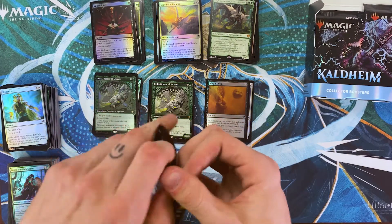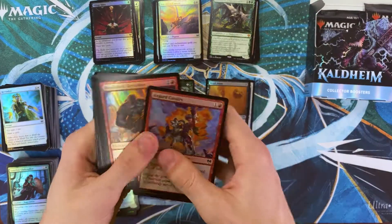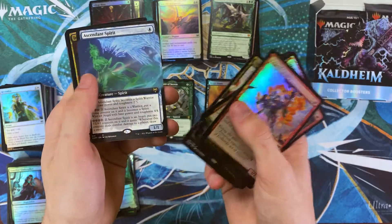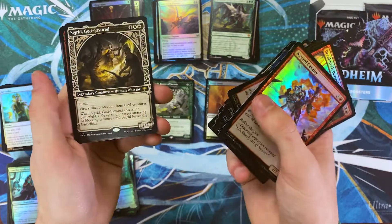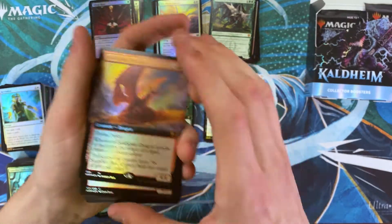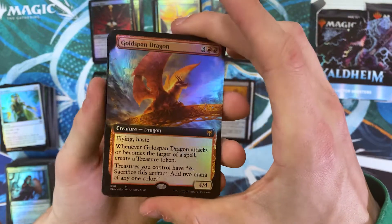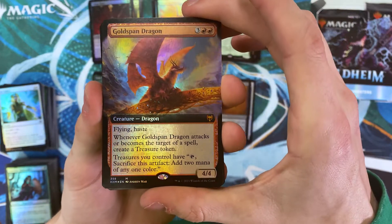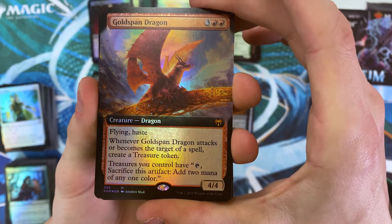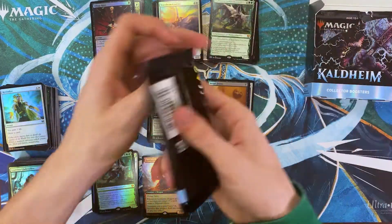Sacred, God-Favored. Gold Span Dragon — oh dope! Damn, this box is spicy. I dig that — that's awesome. Also, a dragon that cares about treasure is pretty flavorful, regardless of what plane we're on.